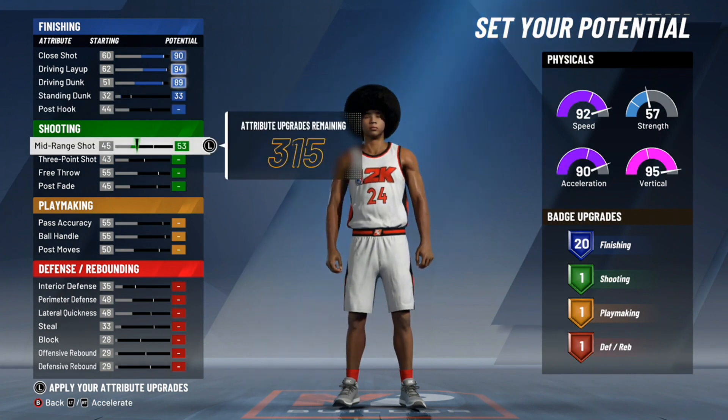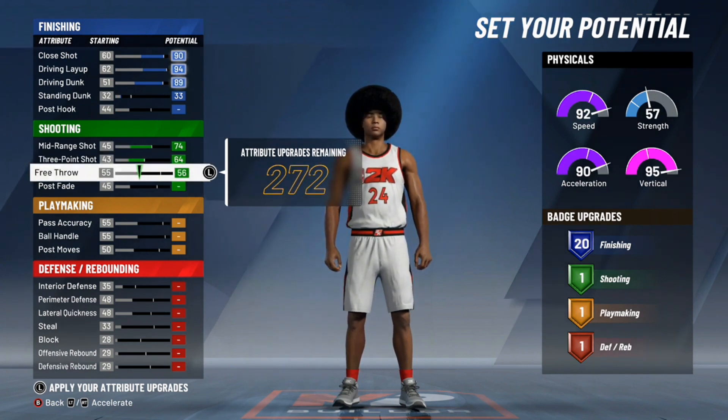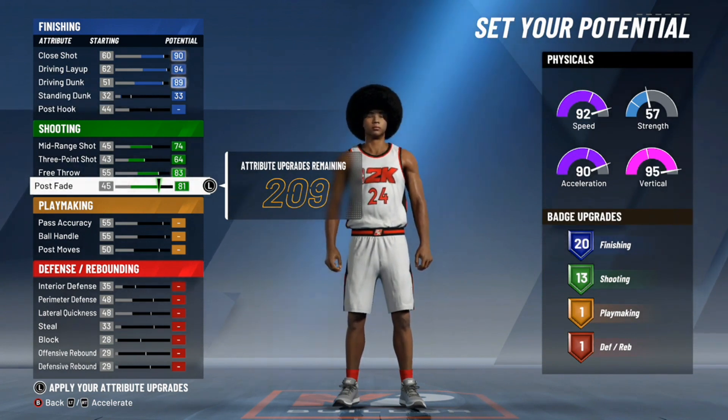With the shooting, you're going to want to max everything out — you want to be able to shoot. You get a 64 three-point shot, but I'm going to change the wingspan to give it a little higher. You'll be able to shoot with this player for sure if you're wide open, even if you're contested. I maxed out the shooting just so I can get 13 shooting badges, as opposed to the two-way slashing playmaker which gets 10 — that's one of the big differences.